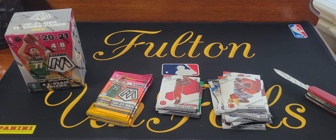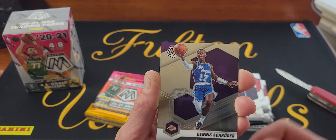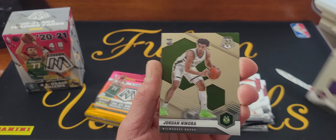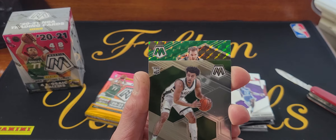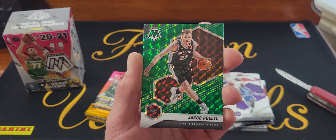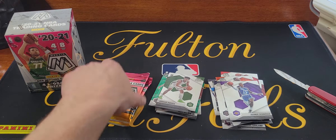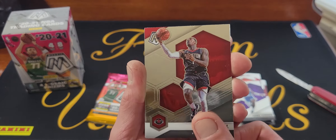Three packs left, so no orange fluorescent in this box. Wasn't really expecting one — I was pretty surprised to see it in the first box. Monte Morris, Dennis Schroder, we get a rookie Jordan Nwora, and a green. We're not having good luck getting rookies — it's a Chuma Okeke. I don't even know who that is, I've never seen him have a card before.